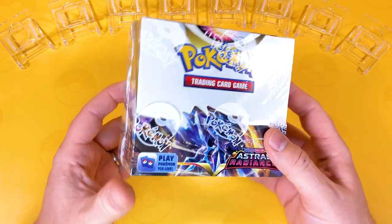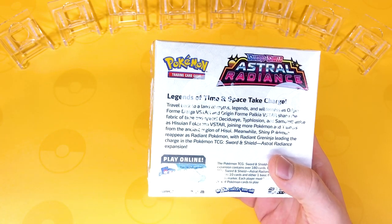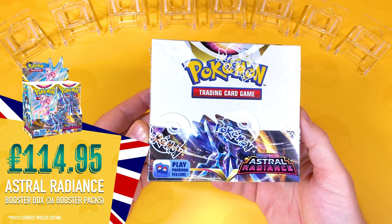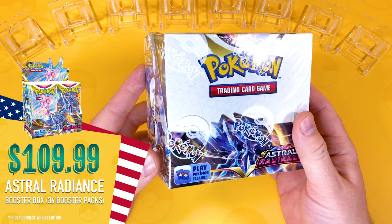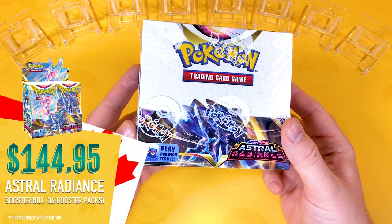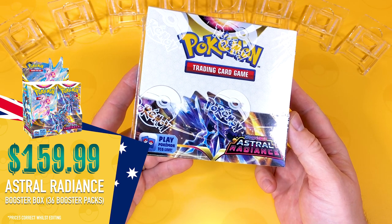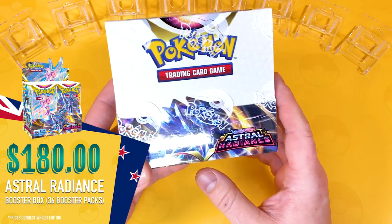This time we're going to open up the Astral Radiance Booster Box. Shall we go with some prices? In the UK this is $114.95, about $3.19 a pack if you divide it. In the US it's $109.99, about $3.05 each pack. We have the Euro at $132.95, Canadian dollar at $144.95, Australian dollar $159.99, and New Zealand at $180 New Zealand dollars.